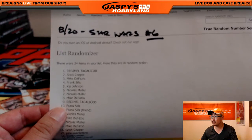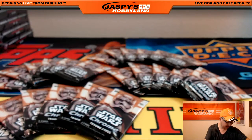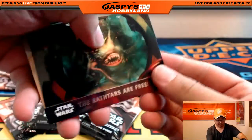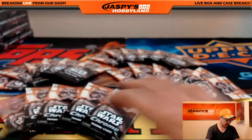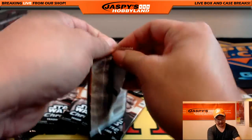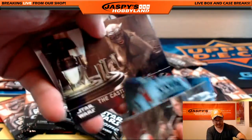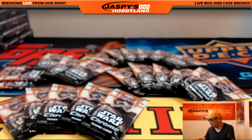Here is the official printout — this makes it official. Regimel, you are first. You have packs one and nine. There's pack one — the Rathtars are free, watch out for those. And pack nine for Regimel. Good luck. Those are the two packs for Regimel — outside the AT-AT and the TIE Fighter Assault.